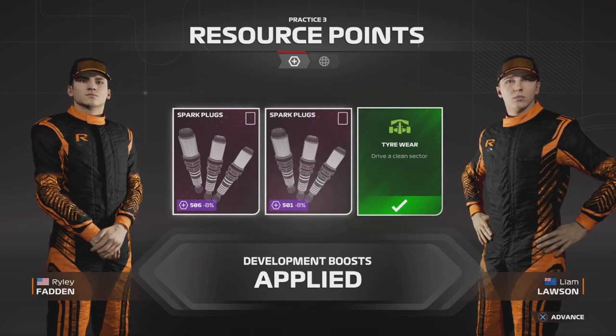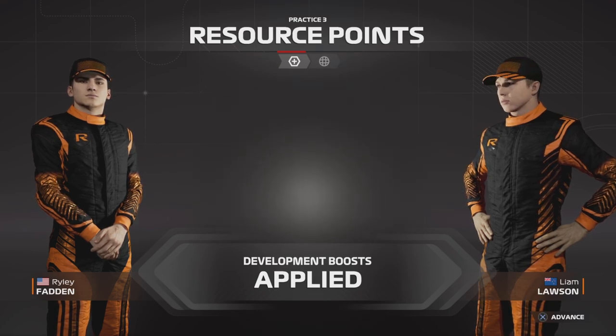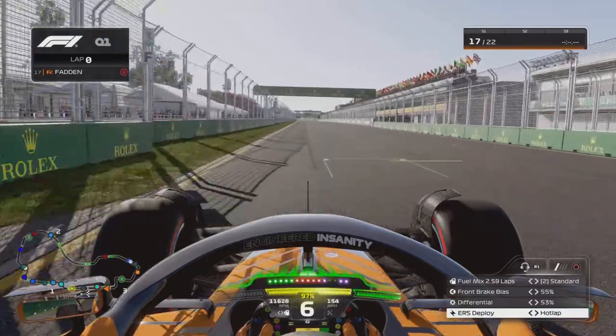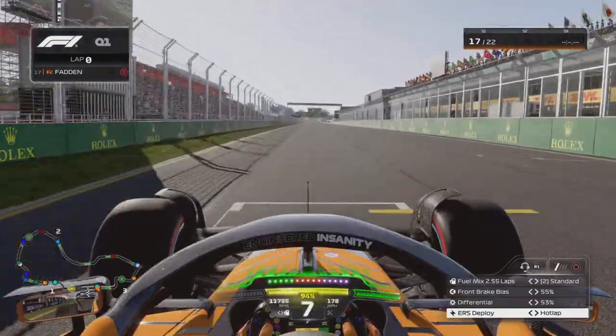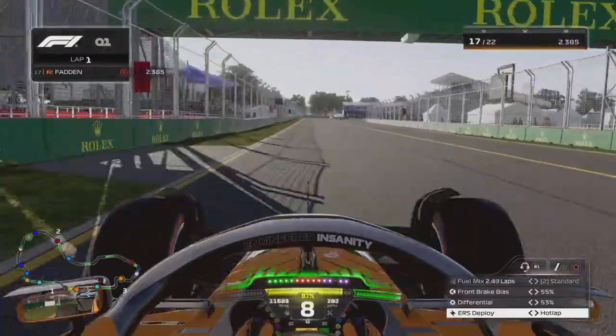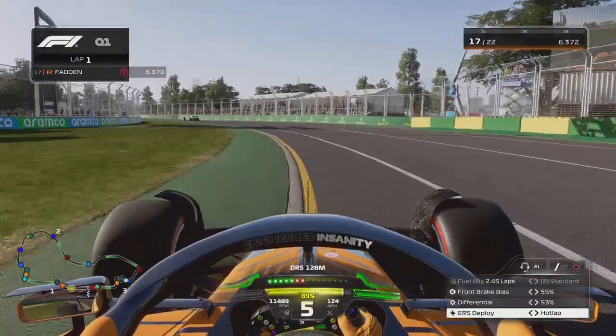The cars that blew up were Ferrari, Haas, Alfa Romeo, and obviously us in the Ferrari-powered cars. A bit of a rubbish situation. But anyways, we're going straight into qualifying here for the Australian Grand Prix.